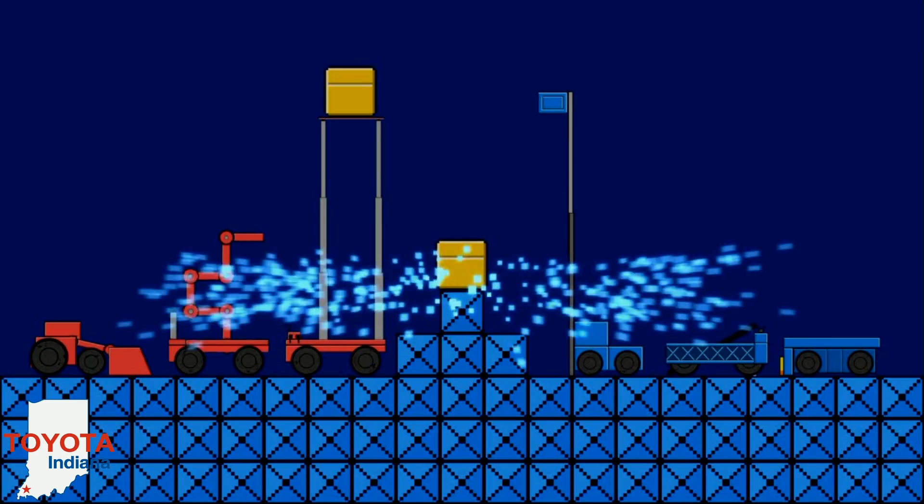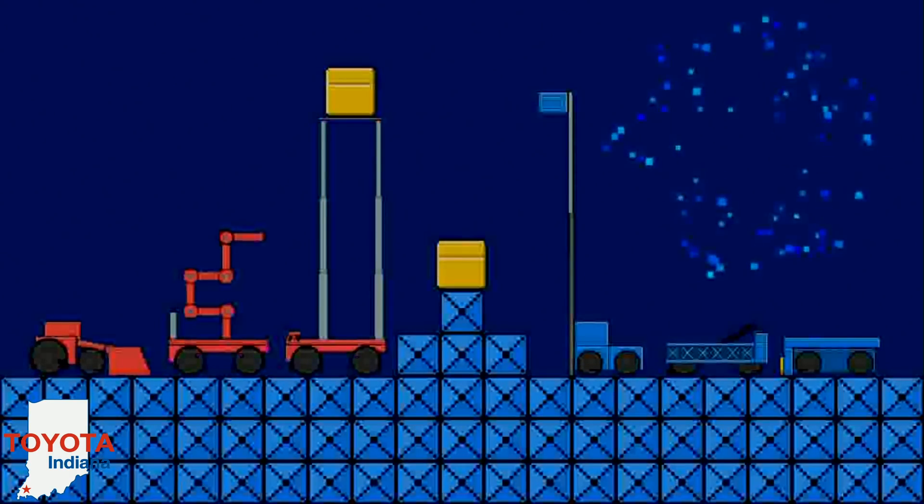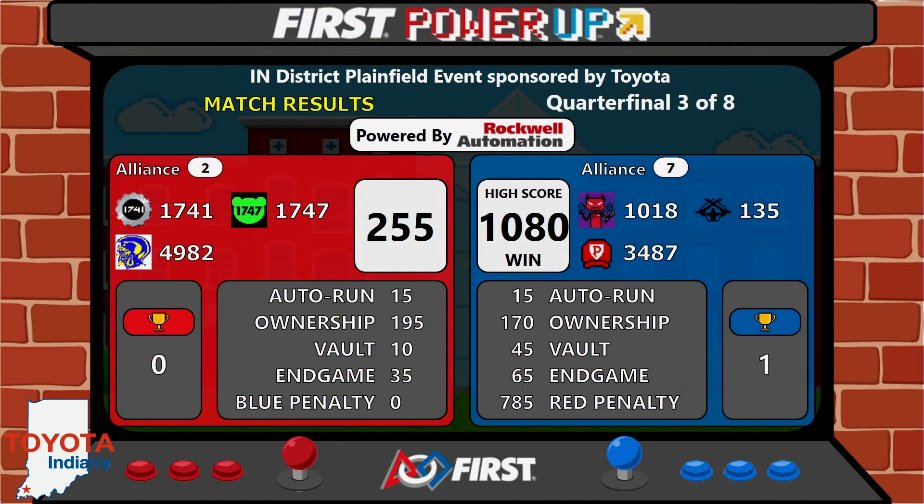Folks, your final scores for quarterfinal three are in. Please understand that this is not a normal match. The reason for this score is the red alliance robot that got disabled while holding down the switch. The penalty for G25 — for holding down that switch — is a foul at the initial point and a tech foul per five seconds, thus explaining the 785 points of penalties. 1080 to 255, your score for quarterfinal three. We'll be back with quarterfinal four in a moment.